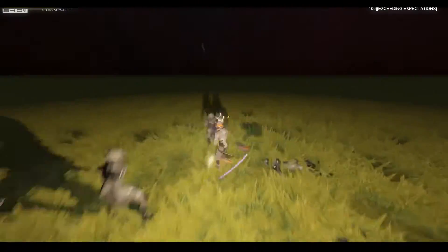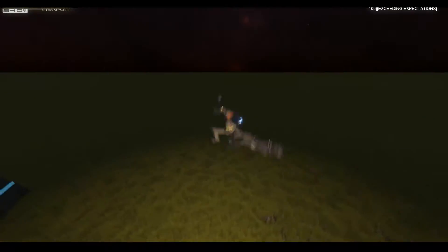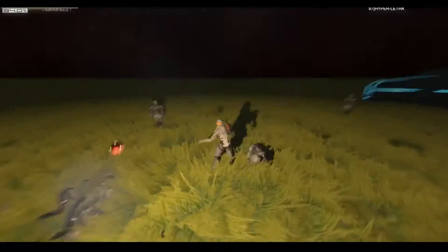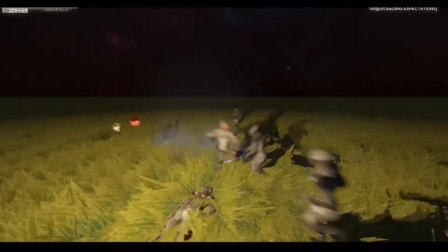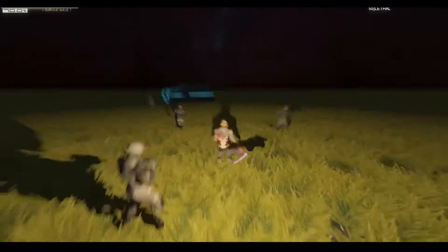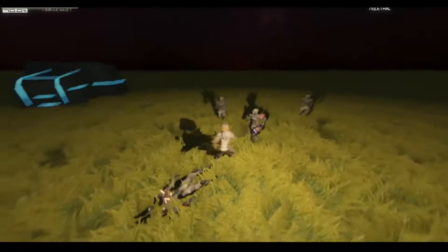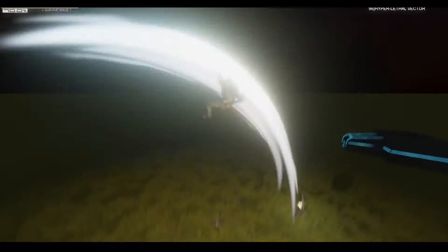Let me use the ninja technique. I don't know what that does but - exceeding expectations! Hyper level vector. I'm going ham, I'm wrecking! Oh my god. What wave am I on - seven? I checked and was on wave five. It's so hard to concentrate when there's so much stuff going on and I have to talk at the same time. Yeah, I'm so lethal right now - hyper lethal vector!